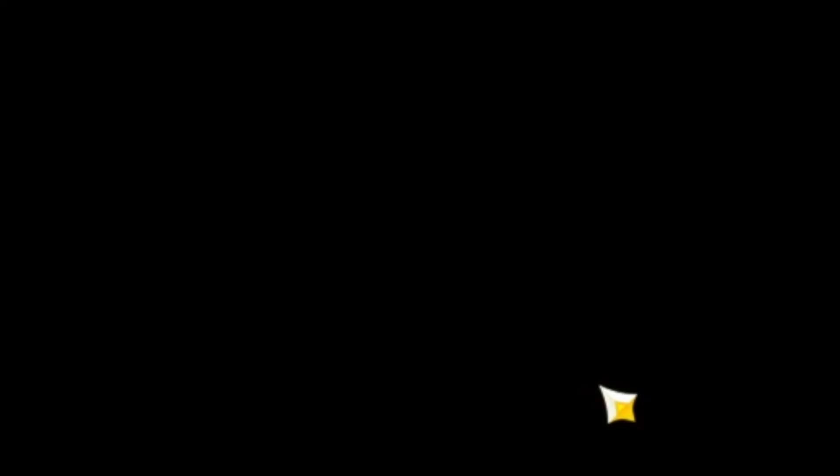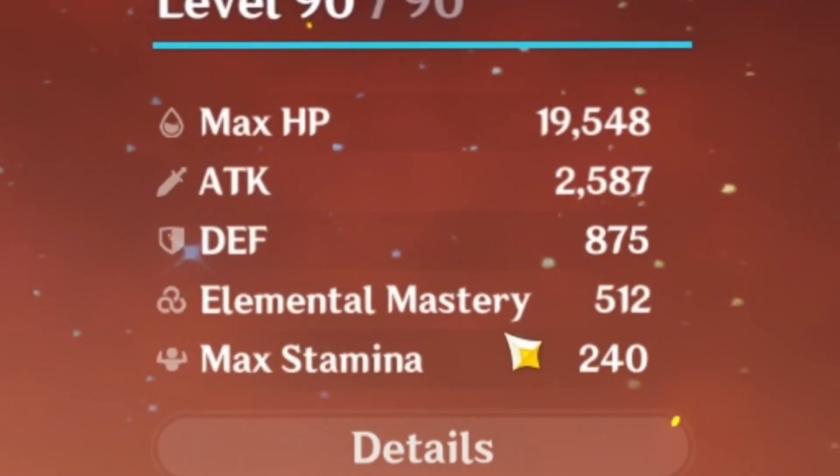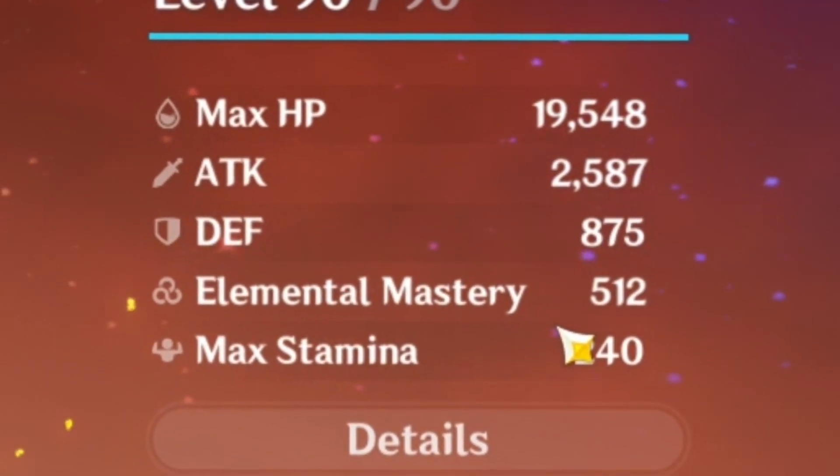Diluc is at 327 EM. Let's do this. And now Diluc has 512 EM. The good thing about this is that because Nahida is a Catalyst user, she's not going to be affected by C6 Beidou. So that's all good.